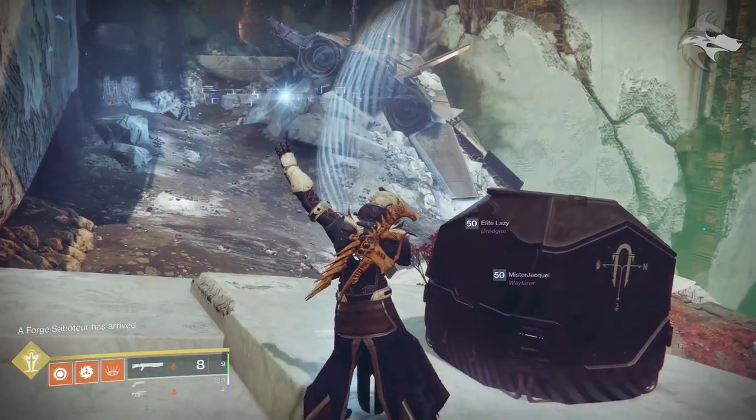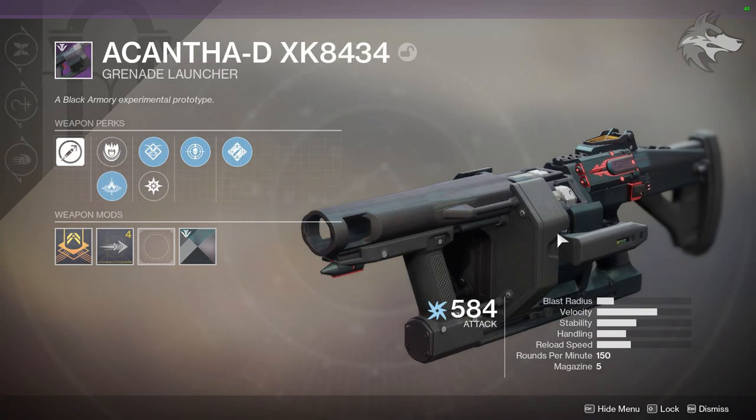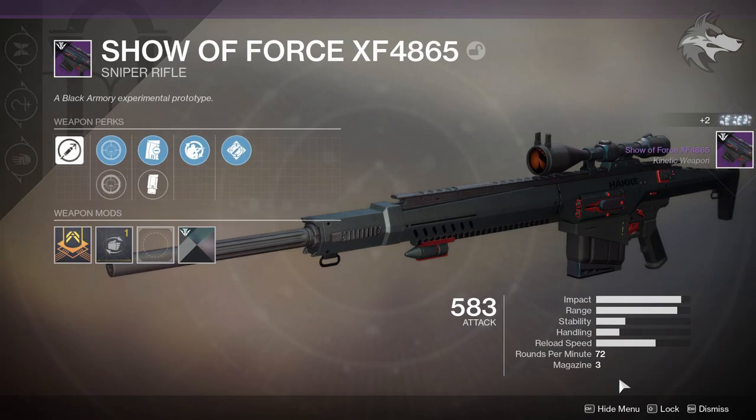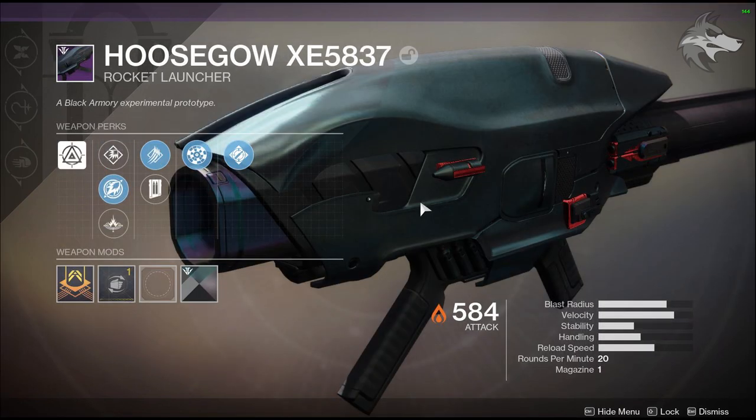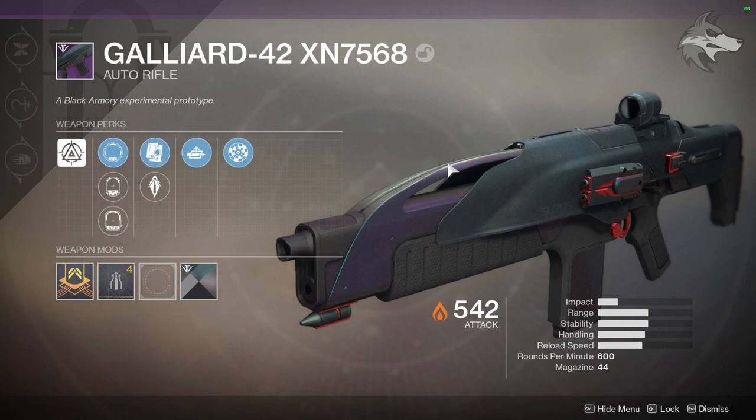We're gonna take a look at a way that you can acquire a bunch of new weapons coming in Black Armory that actually feature random rolls. These can be acquired by farming enemies inside of different patrols in the game right now. These are DLC enemies that'll show up, so we're gonna break down how all of it works inside of this video.